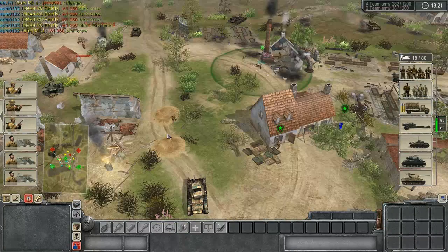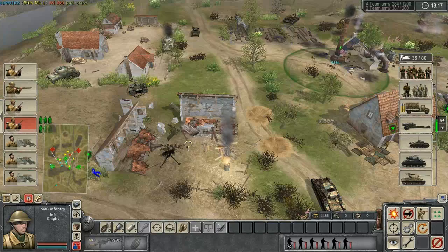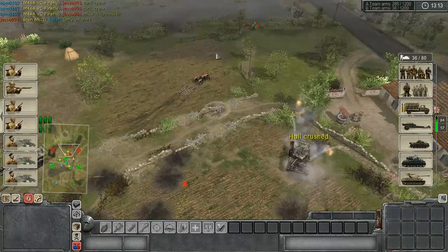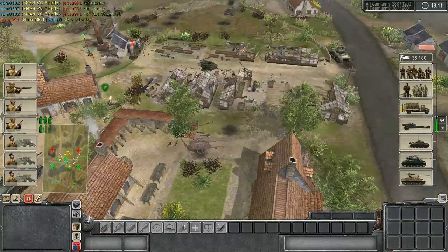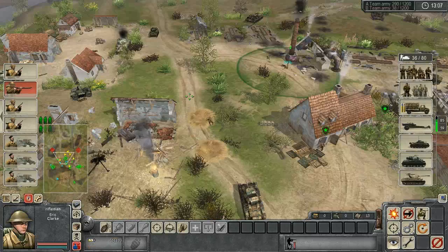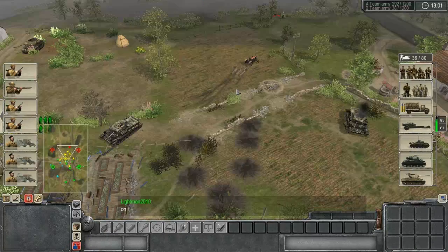Now he gets destroyed. We've got Fireflies and a light vehicle coming up, thank god. And what the hell, we'll send a couple more SMG guys since we've got the tank side of things handled pretty nicely. I guess we'll just keep supporting the Sherman in advance. We've still got an SMG guy right here though.